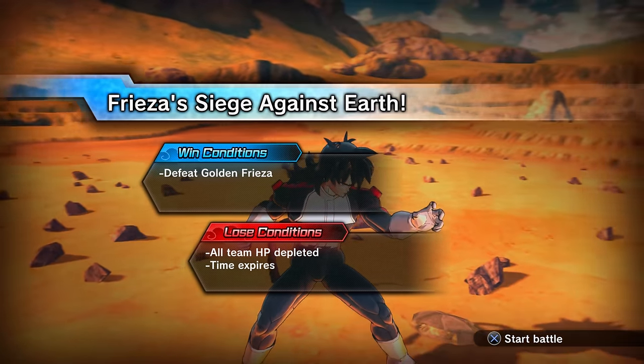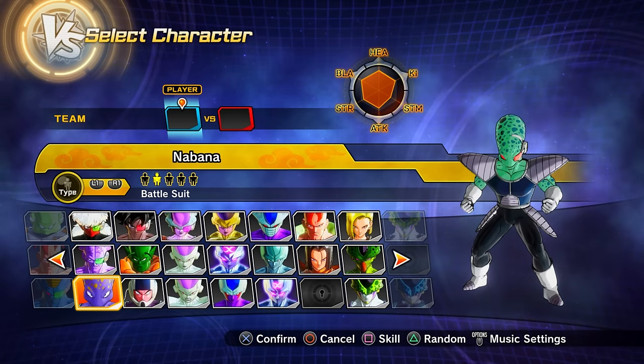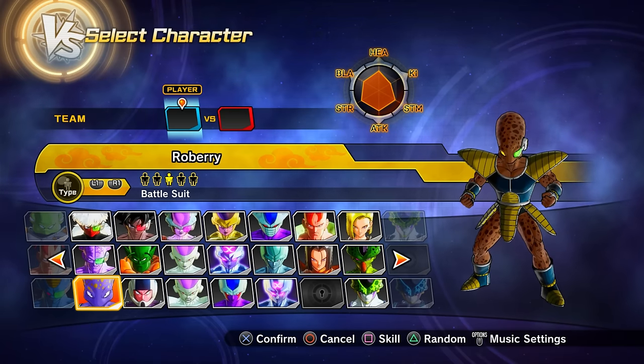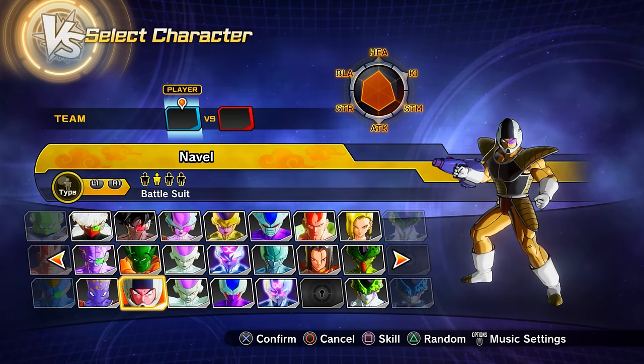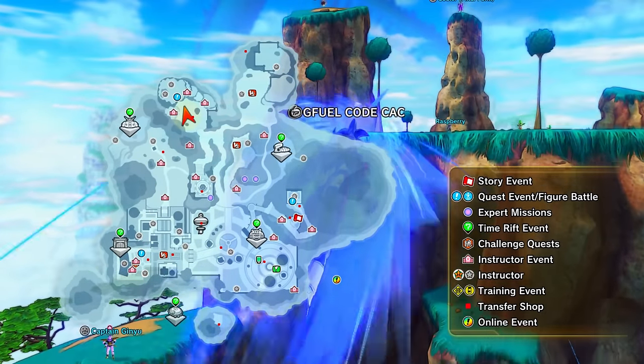Clearing parallel quest 73 unlocks Nibbana, Raspberry, and Nail as playable characters.